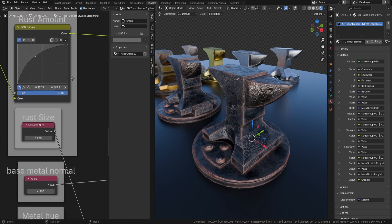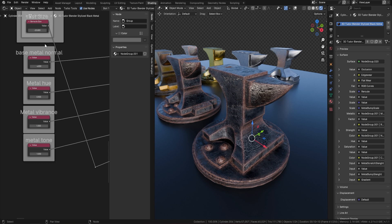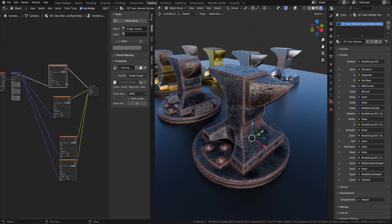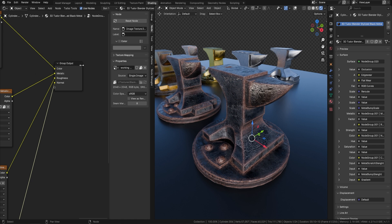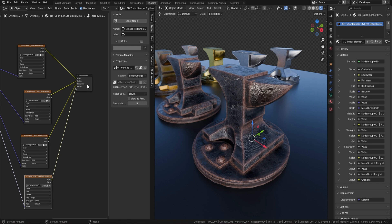We've also got rust size — if I bring in a little more rust, I can control how big or small it actually is. Finally, we've got the metal hue. If you want to bring in your own base metal, that's also very easy. Just zoom out a little and you'll see a node group that says texture change. Click on it, press tab to enter the group, and all you need to do is replace the textures with whatever you want. The outputs are labeled color, metallic, roughness, and normal, showing exactly where each needs to be plugged in.